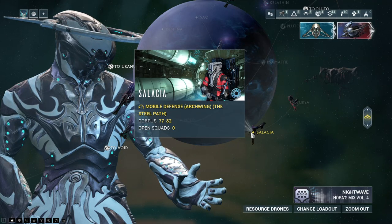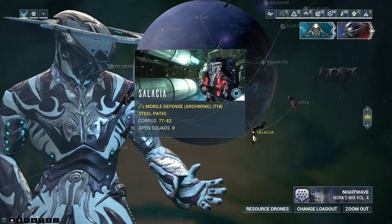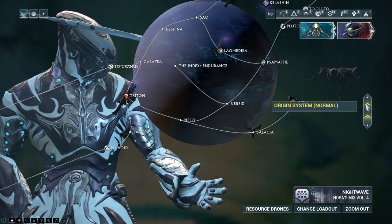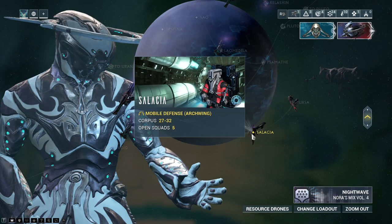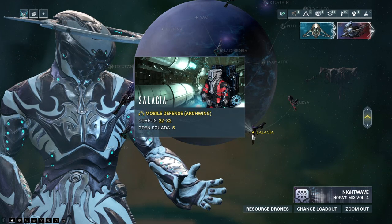Cryptographic Alu drops from Archwing missions — basically any Archwing mission. The longest of which, and the best, is the Mobile Defense. The normal Mobile Defense, not the Steel Path one though.